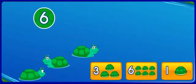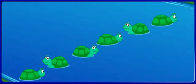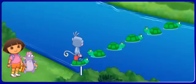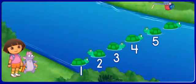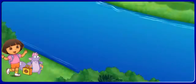Click on the button that has the missing number of turtles. Three. See, three and three make six all together: one, two, three, four, five, six. You did it!